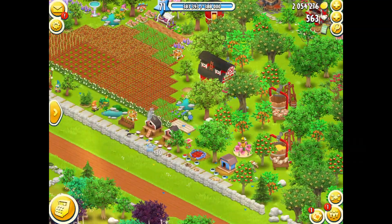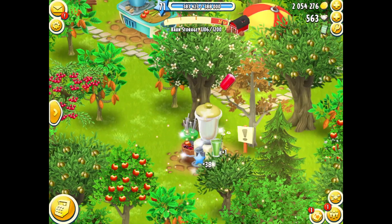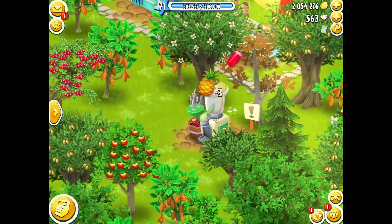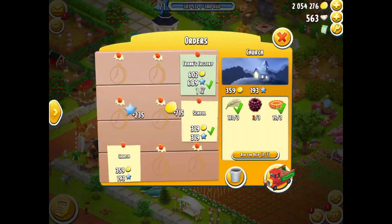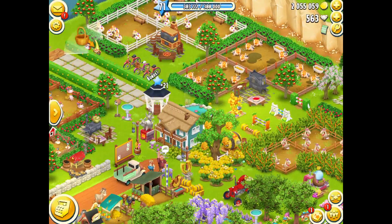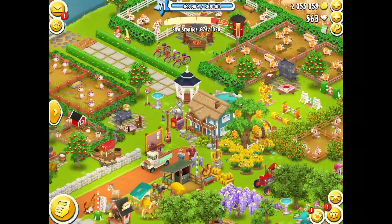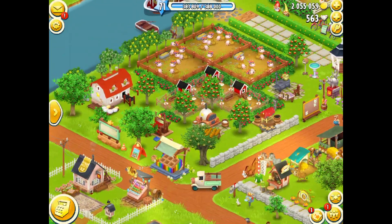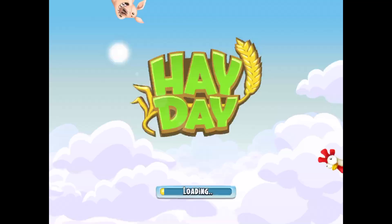Alright, feed the pets. Make sure you feed your pets because they give you — oh, and there's my new smoothie machine, smoothie mixer. Let's fill that one up, keep it running. I try and keep my machines running — the important ones — all the time, except it gets hard when my barn fills up. Let's send away some truck orders, free up some space in my barn, and make my way towards level 72.